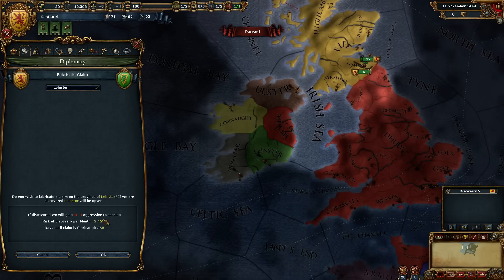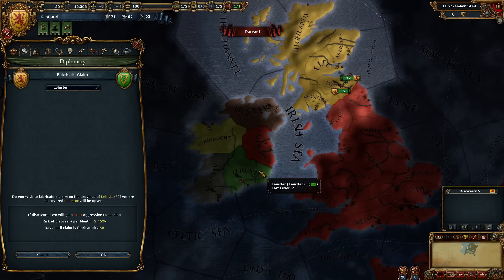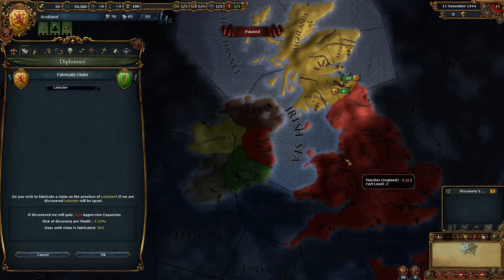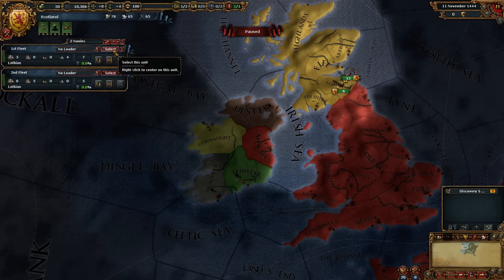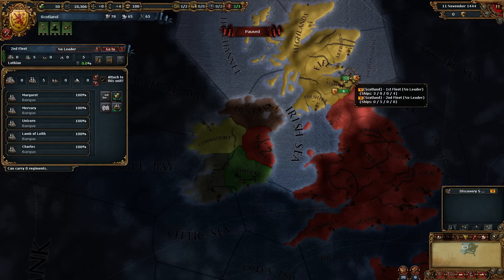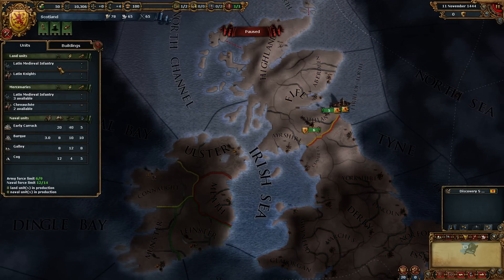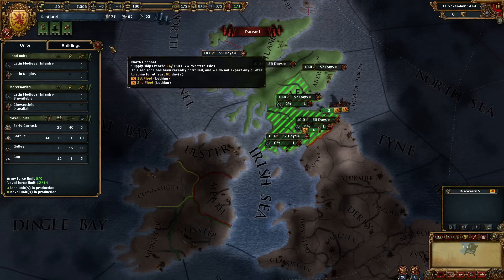What I want to do is start fabricating a claim on Leinster, because generally what happens is if you take over the rest of Ireland, Leinster ends up being protected by England, which is bad. So we want to fabricate a claim on Leinster straight away. We want to select our trade ships and send them to the North Sea, select the rest of our ships to come around here, and we also want to train — not mercenaries, which I've got a terrible habit of doing — we want to train 3 sets of troops.